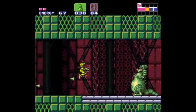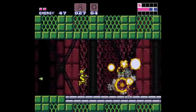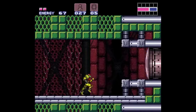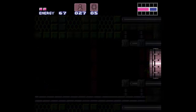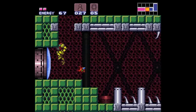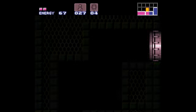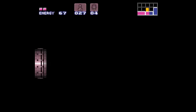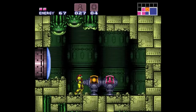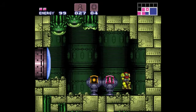Right here we have Fake Kraid, which makes a return from the original Metroid. This hidden room will restore our health and missiles — just our regular missiles, not our super missiles, but that's okay.